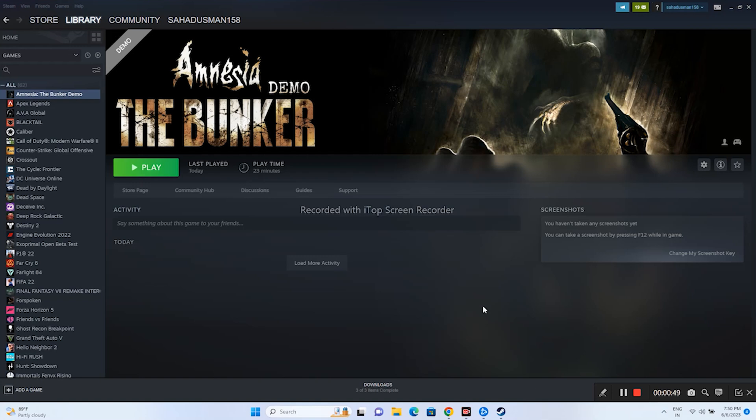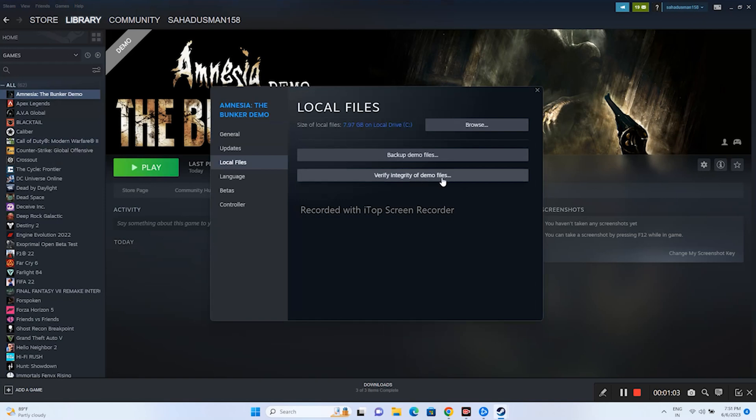If that's not working, move to the next step: verify integrity of game files. Go to the game in Steam, right-click, go to Properties, then Local Files, and click Verify Integrity of Game Files. This is one of the most important steps because if any files are corrupted or missing, this will fix those issues. Once you see the message that files were successfully validated, close it and move to the next step.